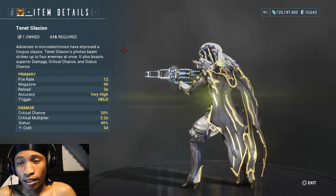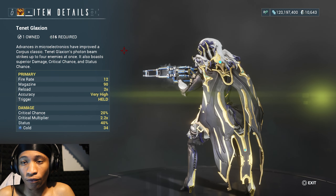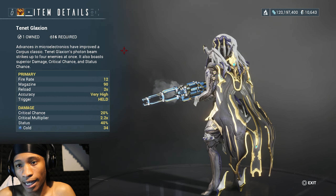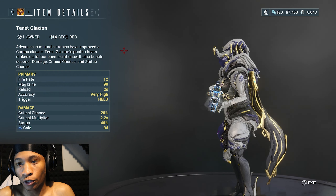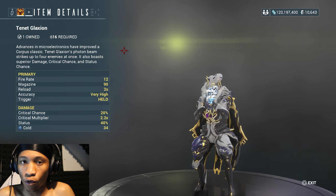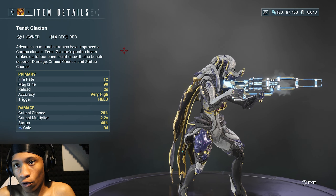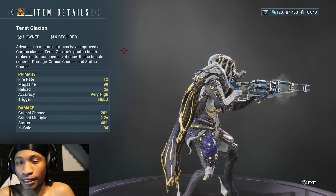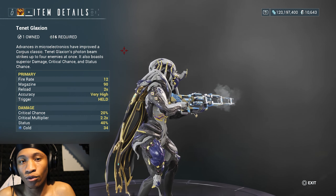Taking a look at the Tenet Glaxion: it's got a fire rate of 12, a magazine of 90, a reload speed of 2 seconds, 20% critical chance, a critical multiplier of 2.2x, and 40% status chance. Of course it has cold damage, which makes sense because this is a cold weapon. The Glaxion is actually a really great weapon with the Tenet version.